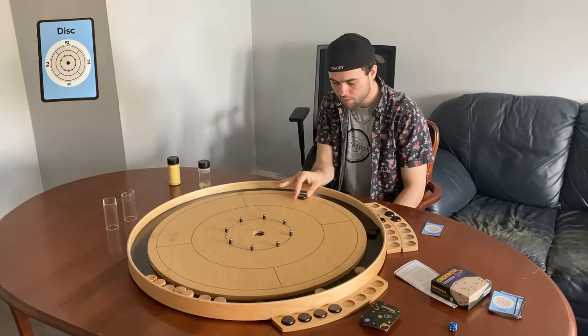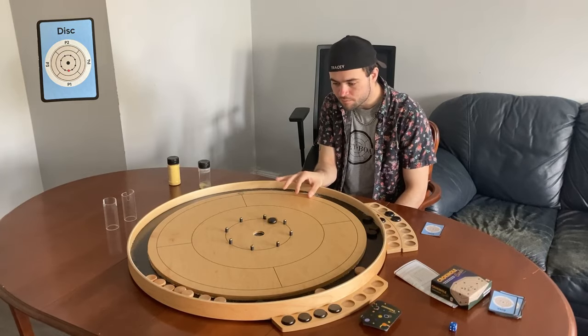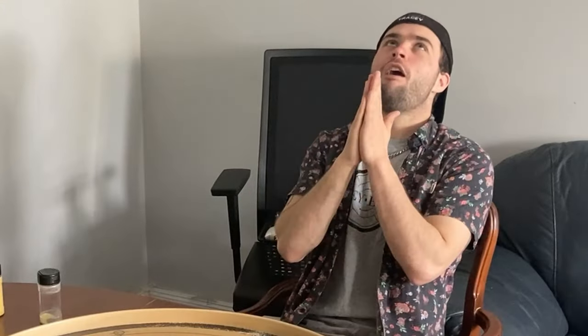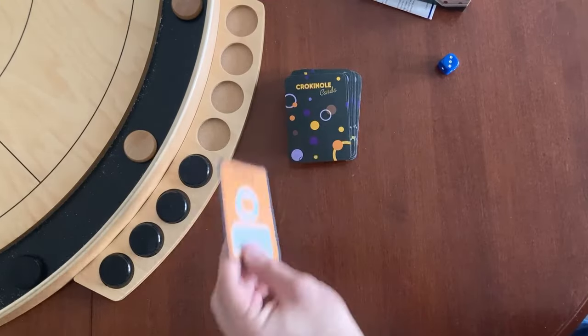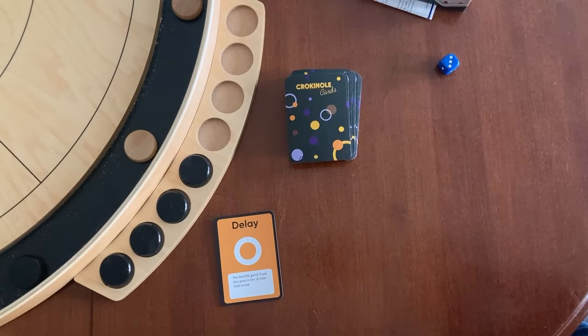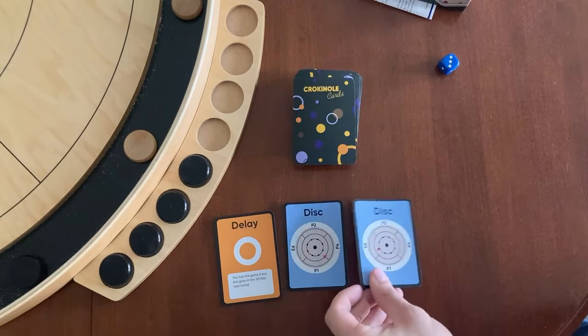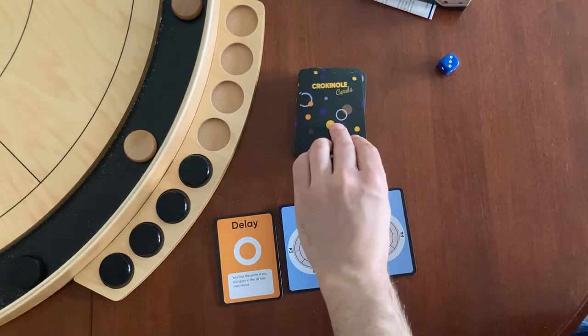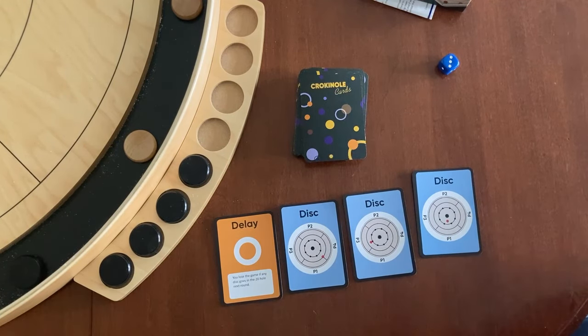We're going to clear my own out of the way. Great start. There we go. Move it up. Let's draw our cards. Delay. Great. All right. Yeah, I needed that. Disc on the other side. That's fine. Honestly, we could start with a clear board. Everything's on my side. We're kind of... yeah. We're chilling. That's fine.